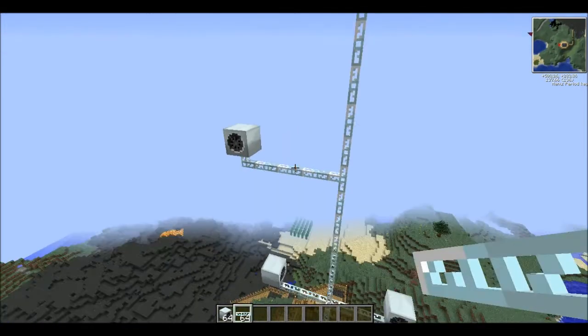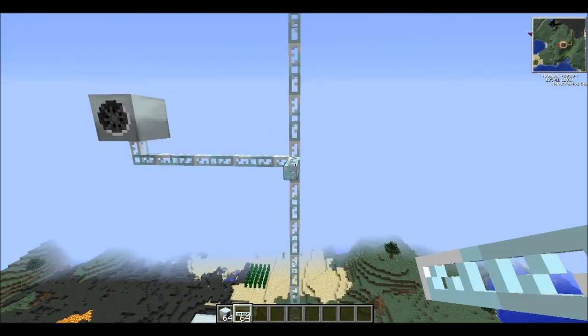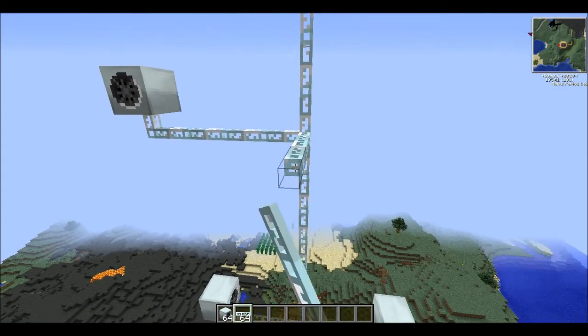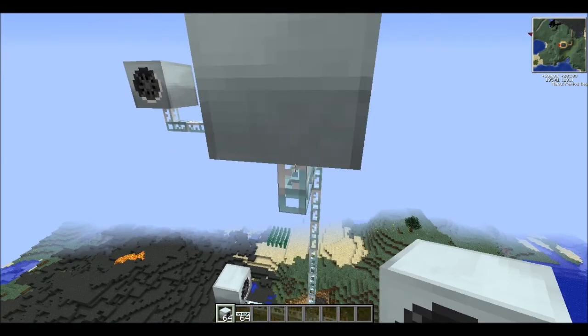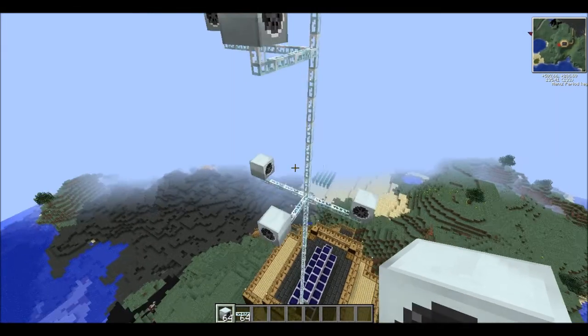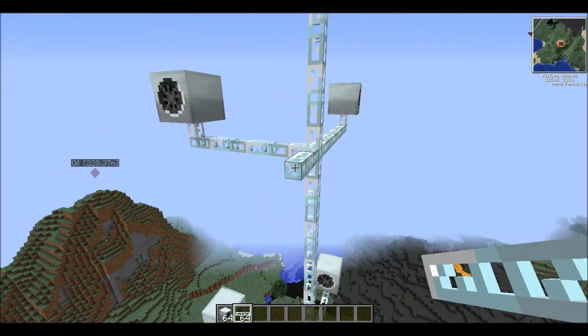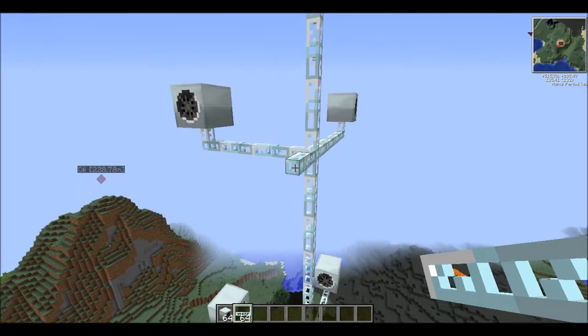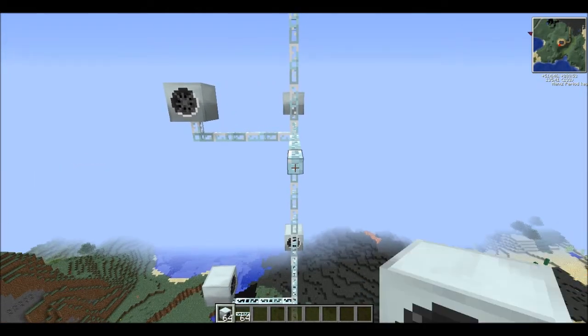And it's a little bit higher up — 1, 2, 3. Make sure you don't go over your solar panels if you do have solar panels on as well, because otherwise these will just block a little bit of power from the solar panels and that's not what you want. 1, 2, 3 — put that on top.